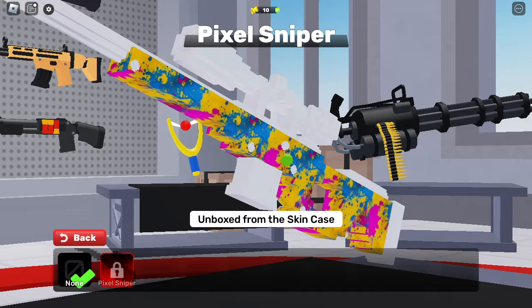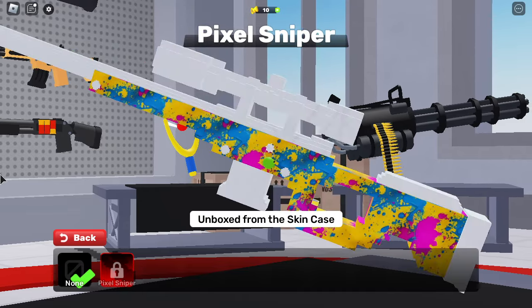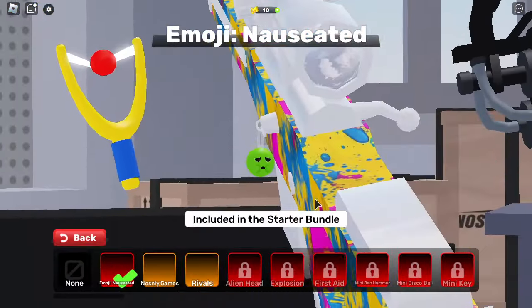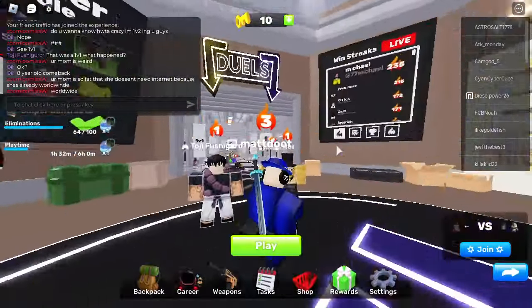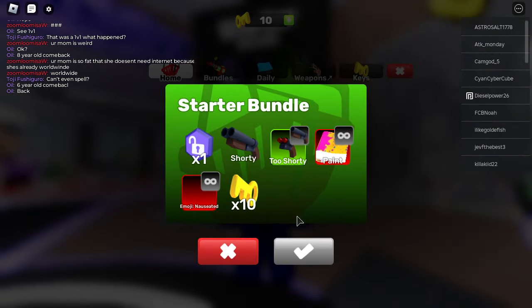This looks sick, especially with the wrap too. I didn't know wraps and skins were separate. You get charms too — look at my little charm. Of course, I have the one from the start bonus. It's 50 Robux and it's right on the wall here — you just click it and it prompts you.